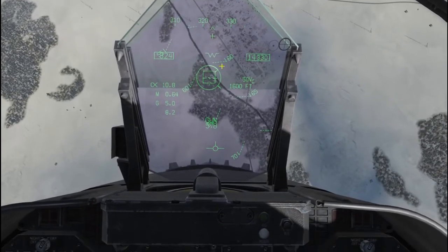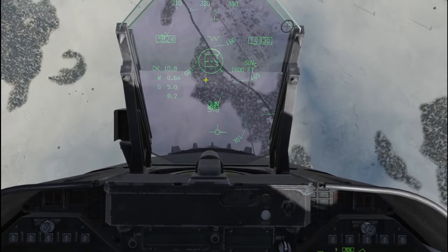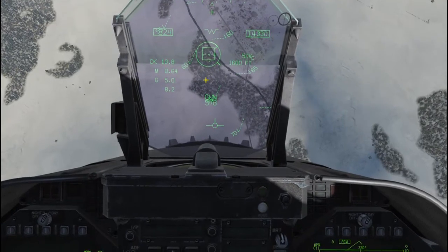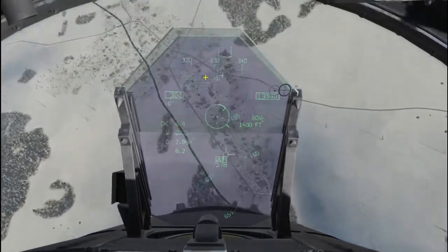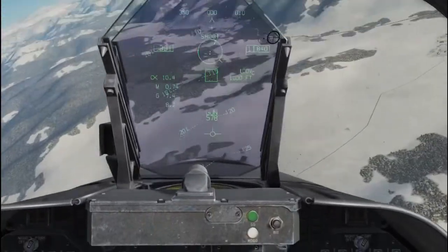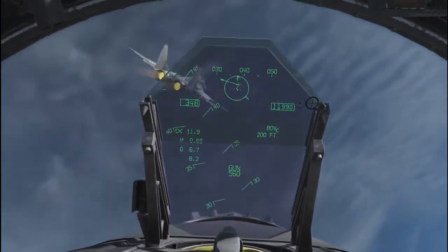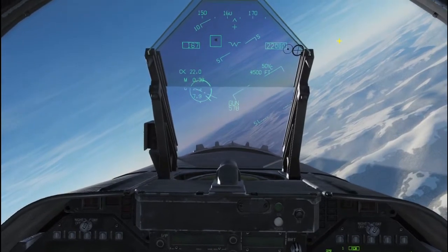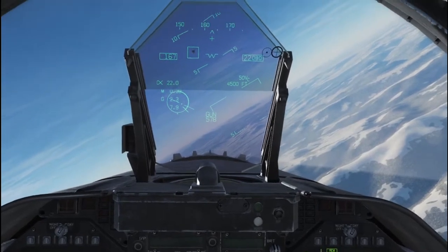I'm actually going to show you first what happens when I put my Pipper on him and pull the trigger — we'll notice that my rounds kind of fall short a little bit. Right now I'm going to pull the Pipper into the target and pull the trigger. What's happening there is he's flying through my Pipper. Obviously right there it's kind of hard to miss. What I've found works really well is actually to put the target behind the Pipper and let him fly through it, and that's what I'm going to do on this one.